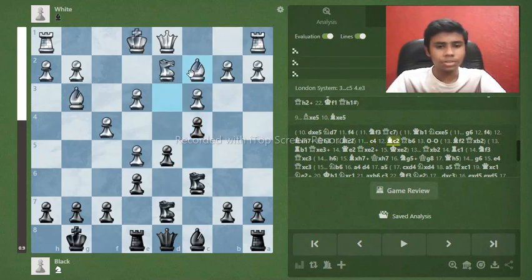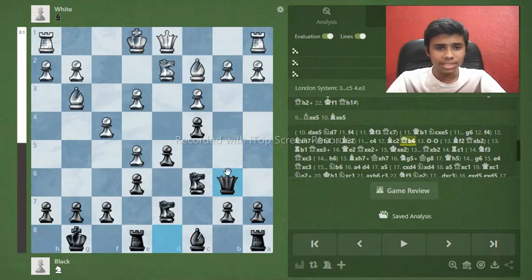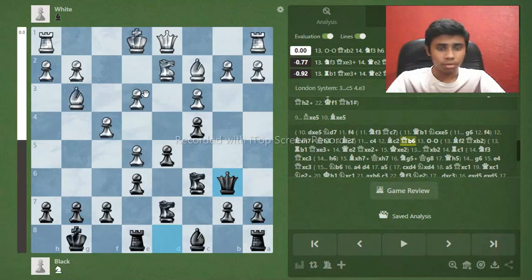The tricky business starts with the move c4, attacking the bishop. It doesn't matter if the bishop goes to b1 or c2. Can you find the next move? It's the unbelievable move queen to b6 — we attack two squares at once and white cannot defend both of them.